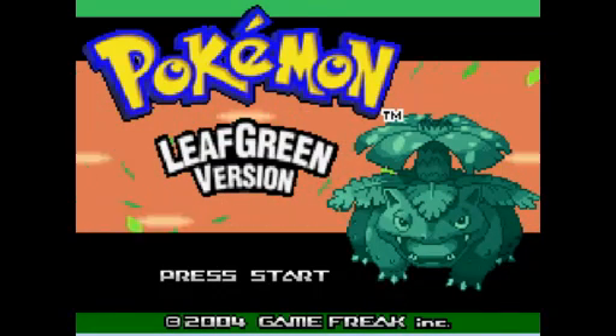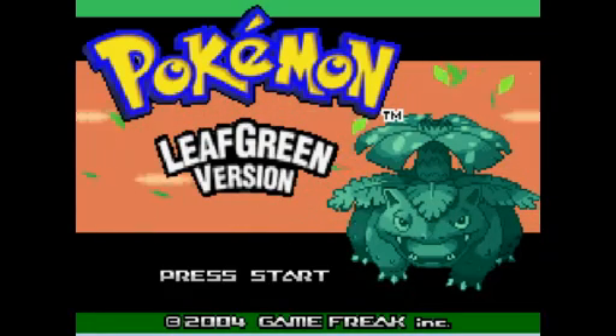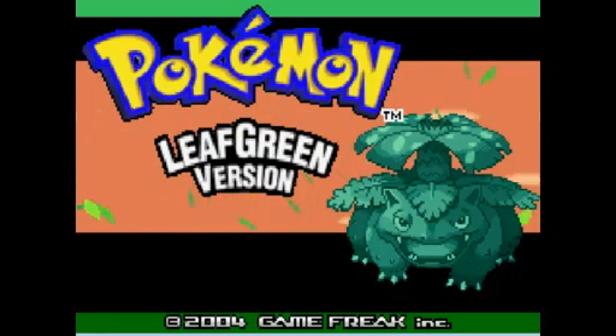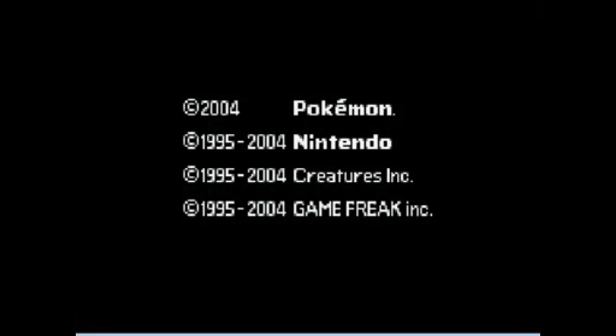Rule 1: all Pokemon must be nicknamed, including the starter. Rule 2: any Pokemon you encounter in an area, field, cave, and so on, is the only Pokemon you can encounter and must catch. If you fail to catch it, you cannot try again. It's a one-shot go.